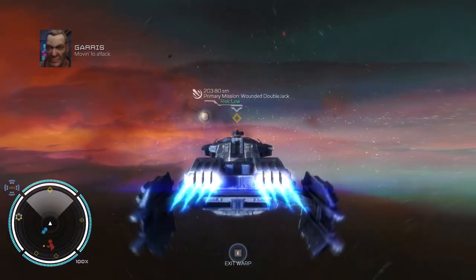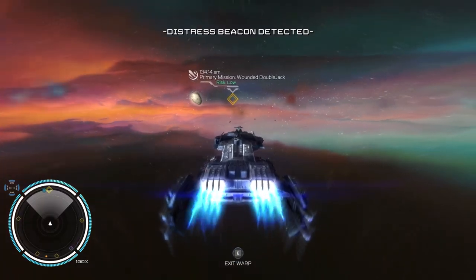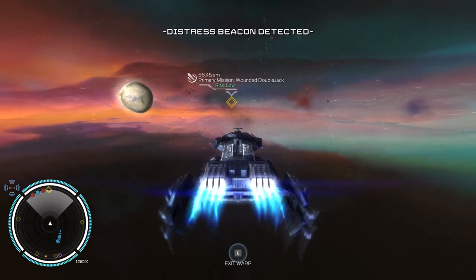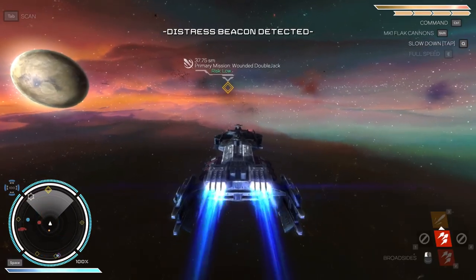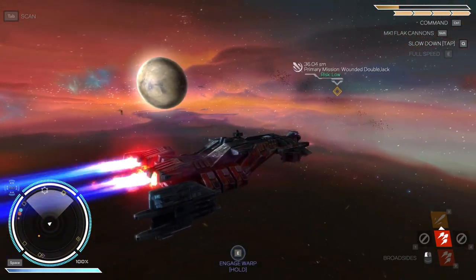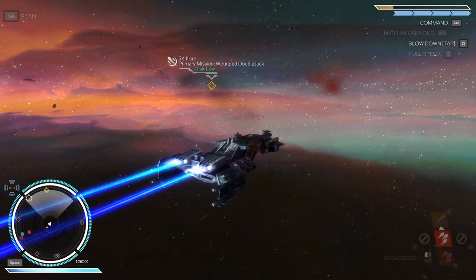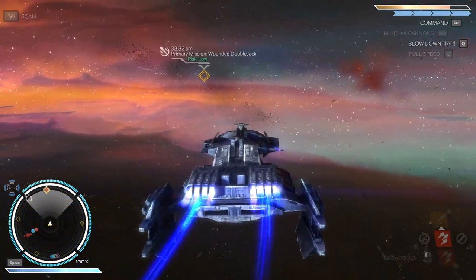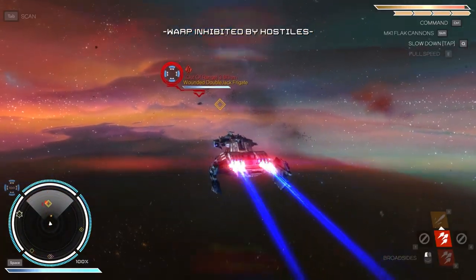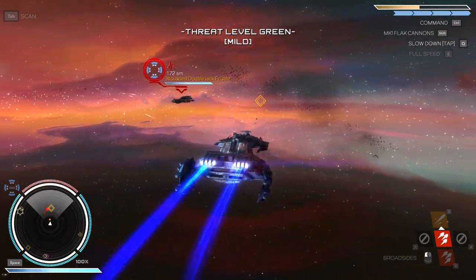Let's do that mission instead — it's actually a side mission, it's just set as our primary point of interest. Another distress beacon — sorry bro, we have better things to do. There's trouble on the left side; we don't want to fight those guys. Engage warp speed. This area is not very friendly. Threat level green — should be a bit easier.